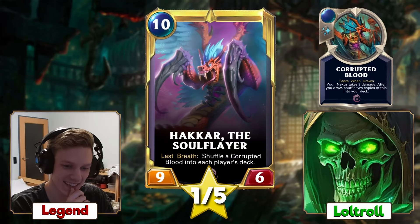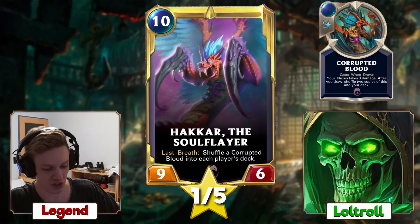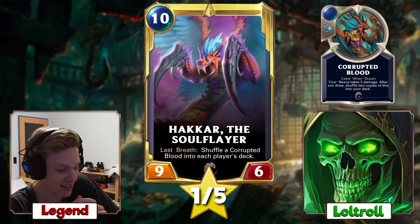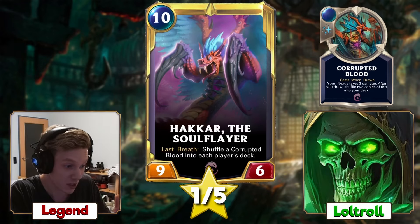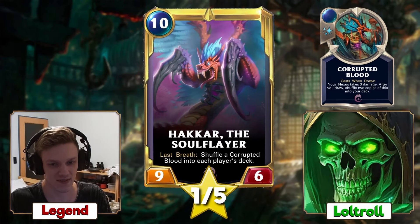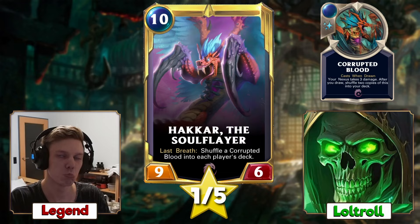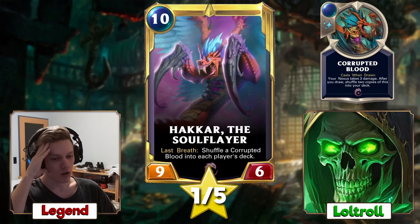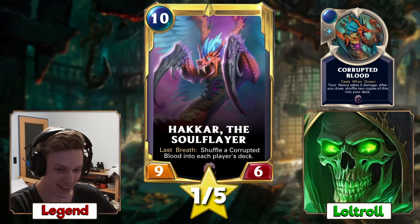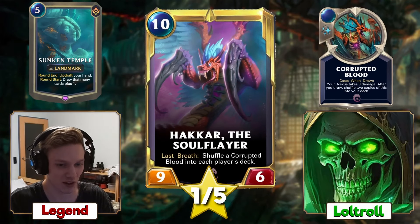But it doesn't see play at all. If I gave this card a cool level-up effect in Runeterra — like on the level-up, round start: shuffle a Corrupted Blood into their deck — that would make it a lot better, but still too slow. I was thinking the leveled-up effect would be: whenever a player draws a Corrupted Blood, your opponent's Nexus takes that damage. So if you have a fast draw deck, you could cycle those cards really fast. Against a Sunken Temple deck it would be a dream counter.